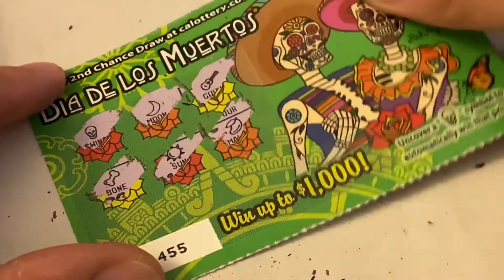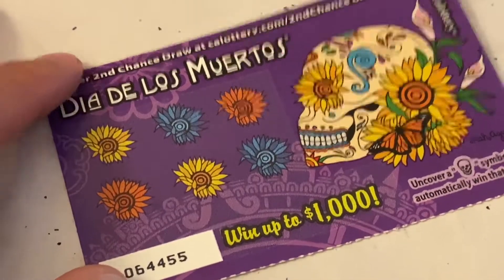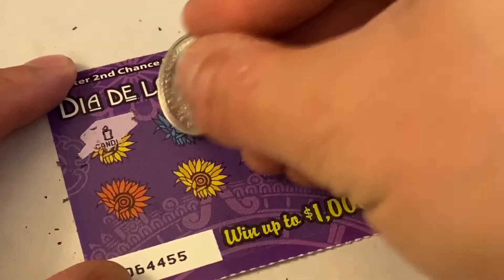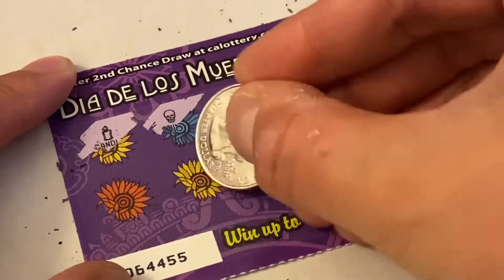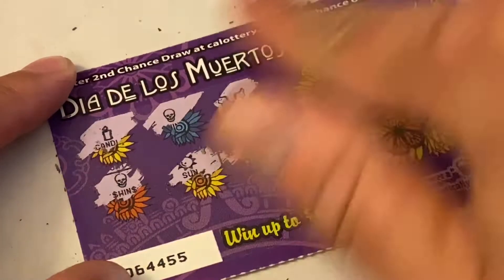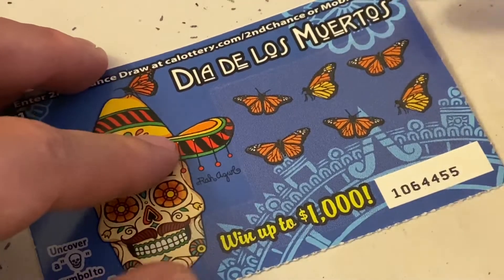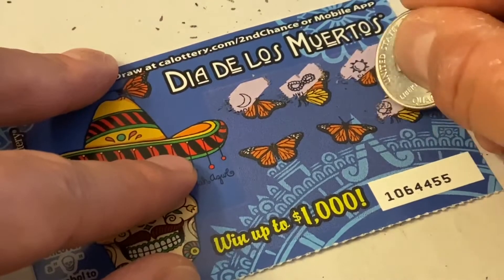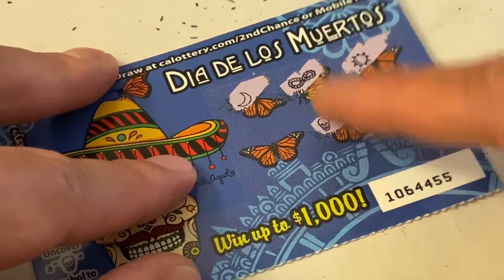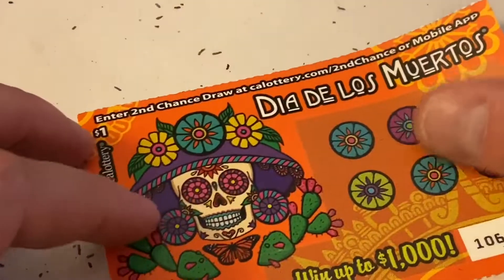We're gonna keep moving on. Right there — you guys see that? I got a skull, so we have another winner. Wow, we have another winner! And another winner — so we got one here and another one. That is pretty awesome. We've had three winning cards so far but more than three winners total. And we got another winner — I'm gonna leave all the winning cards aside.